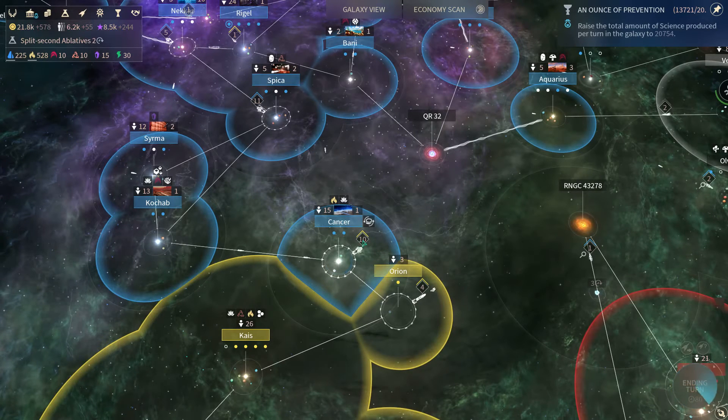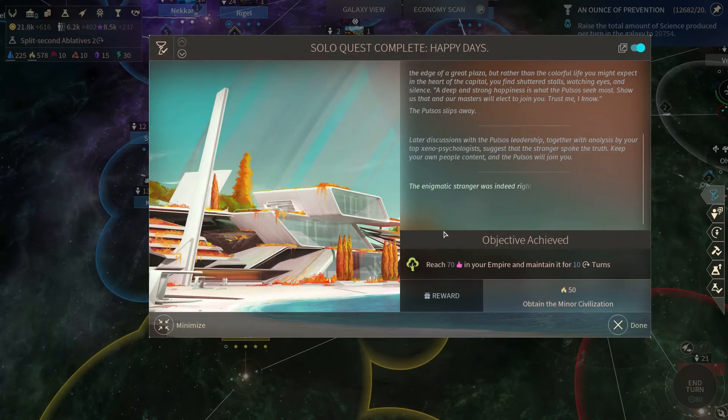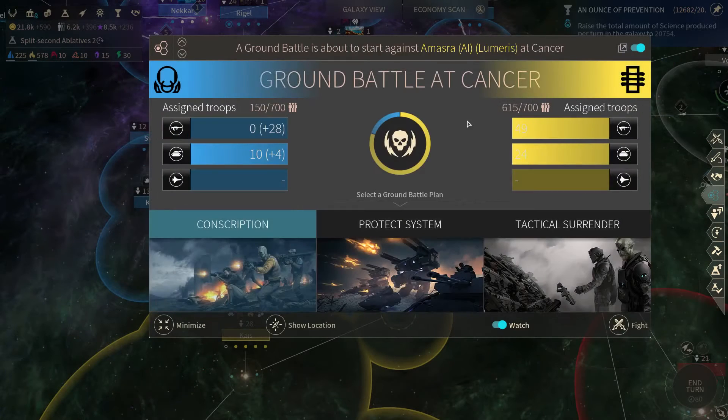I'm wondering how this ground combat works now exactly. Do I get that building? Does that come into effect? Do I get manpower back? Do they get manpower back? Guess we'll see. I've actually completed a quest — happy days! The Pulsos are now part of the Empire, so we've got more of their population. And that was lucky that we got more of their populace last turn as well — we got 50 extra Hyperion. Cancer — looks like they got manpower back, or maybe they brought some more troops into the system.